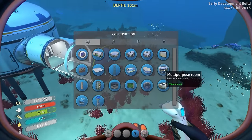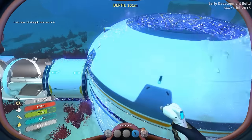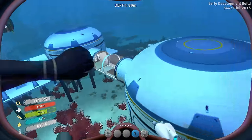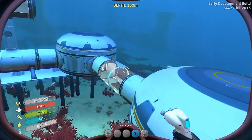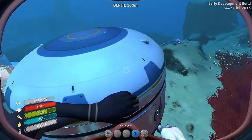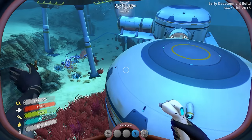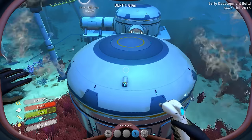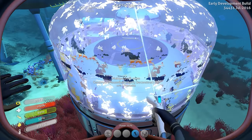Let's put a multi-purpose room right here - that's going to be storage. Then we're going to put another multi-purpose room over here which is going to be fish for food. I'm going to need two storage rooms - I think we'll put the other storage room up top. So there's going to be a storage room downstairs and a storage room upstairs.